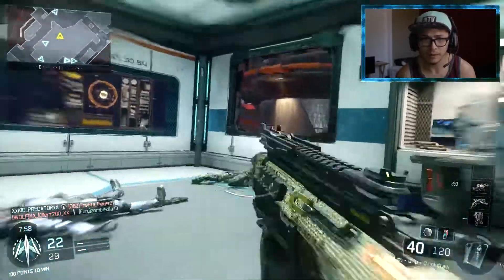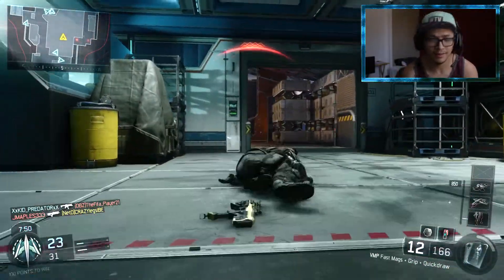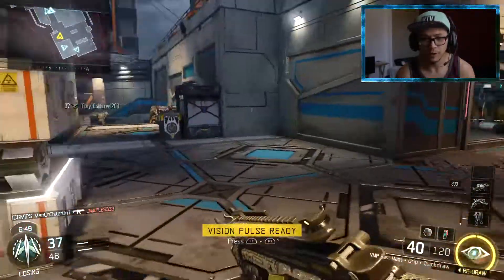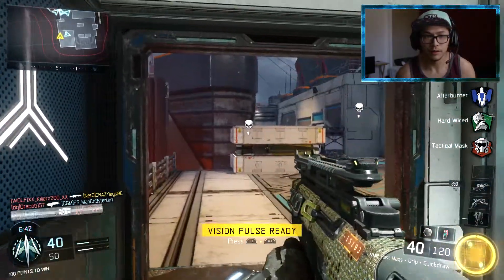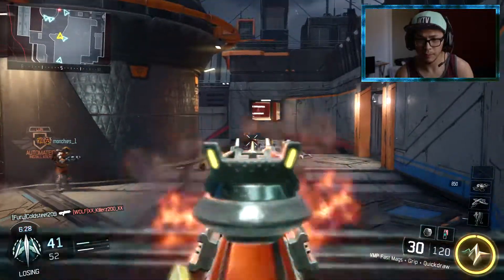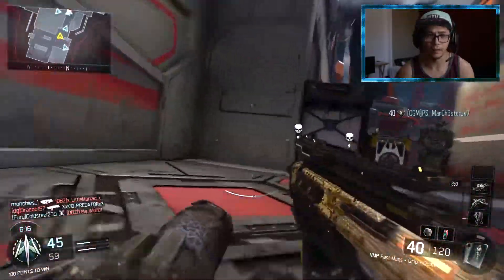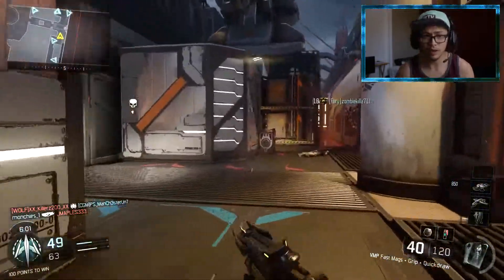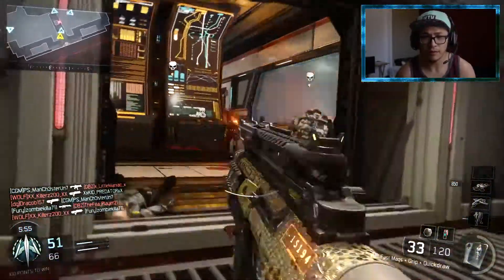We're just showcasing these abilities, not really trying as hard. I'm trying, but I'm not trying to get amazing gameplay - I just want to showcase the abilities. I got another Vision Pulse. Gonna redraw and I got Rejack. I probably should have stayed with Vision Pulse because Rejack is such an annoying perk. I like how it refills super quick though - that's a good feature. Say you get something bad - it's not like you can't get it again, you get this at least five or six times.